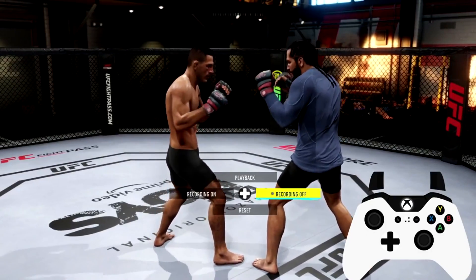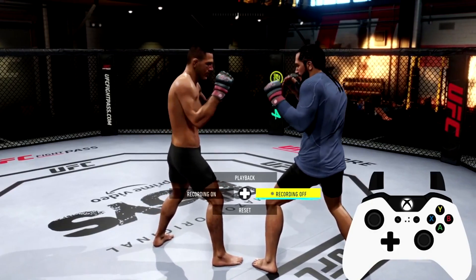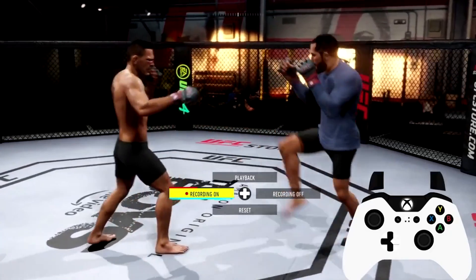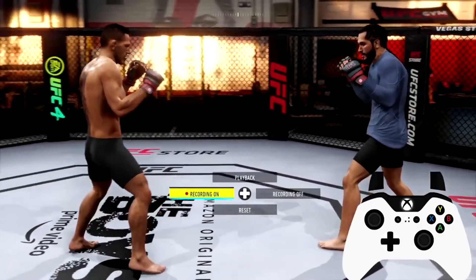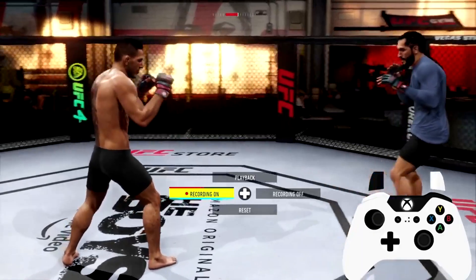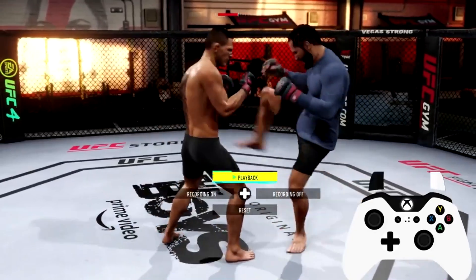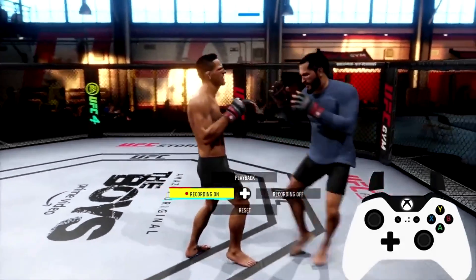If you are the fighter and you get your body kick caught, you can throw jabs and you can throw flying knees. If you get your kick caught, throw jabs just by inputting a punch button, as you see. Now, if you want to do the flying knee, you'll need to hold down right trigger, left bumper, and be moving backwards, then input a kick button. Catch it, move backwards, input a kick button — boom, see that flying knee.